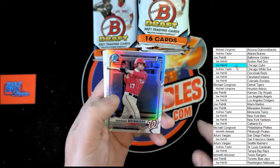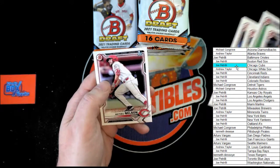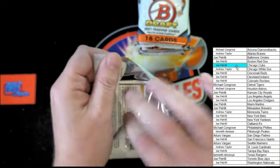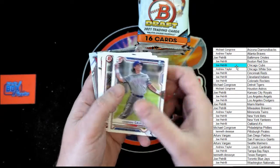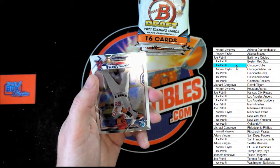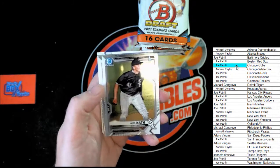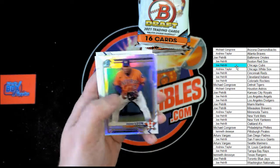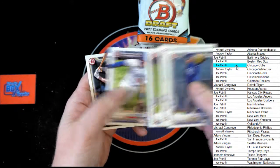Braden Busier, first Bowman Chrome. Conley, Abel, Wolf, Preciato, and Nelson. Colly, Rodriguez, Povich, De Rosa, Morales, Henderson. Jordan Adams, Wes Kath, first Bowman Chrome. Hamel, first Bowman Chrome. Mojica, Leon Peña, Norby, Acuña, Diaz, and Merrill.